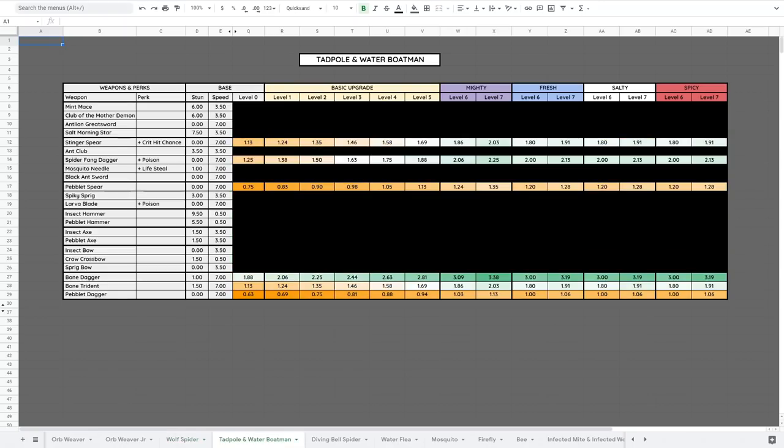Now the underwater creatures, found in the koi pond or flooded zones. Note that many chart entries are blacked out because you can only use spears or daggers underwater. Tadpoles and Water Boatmans are both passive and will flee when attacked. They are both weak to Chopping and resist Stabbing; candy upgrades made no difference against them. Use a Bone Dagger or Spider Fang Dagger — even without much leveling, it'll kill them in one or two hits. Avoid spears since they do less damage.